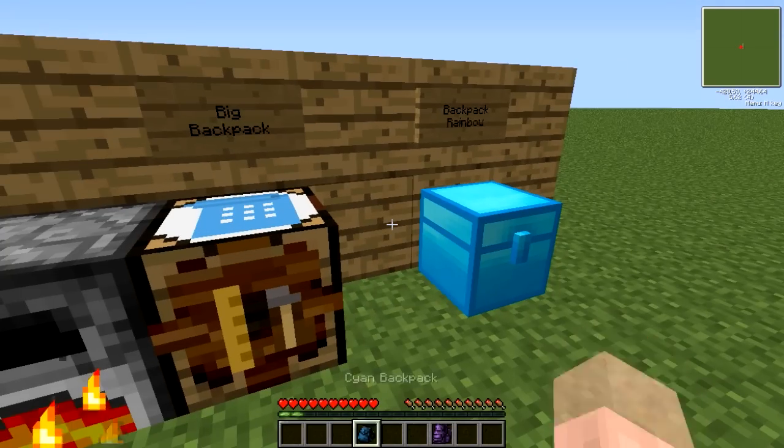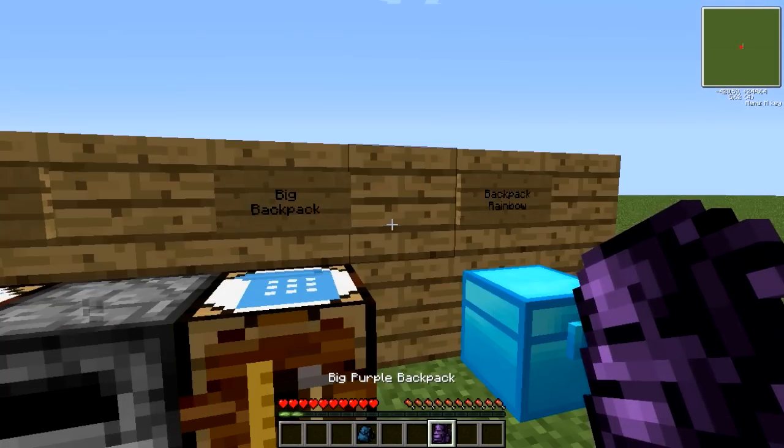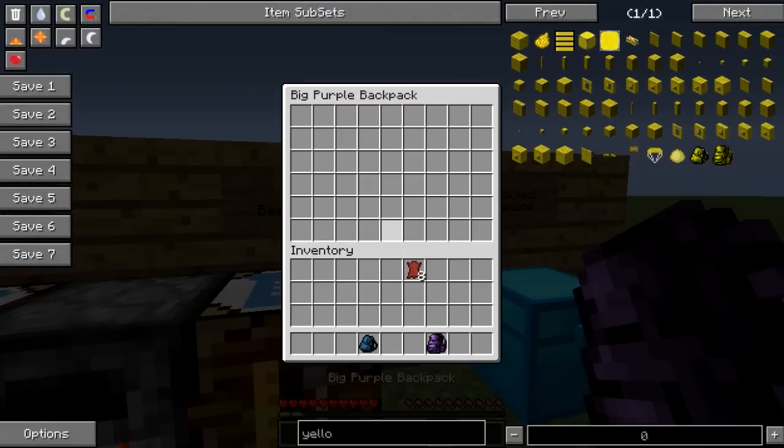The big backpack is the same size as a double chest, and if you hold it and right-click, there you go — you can see and access the inventory. Very handy.